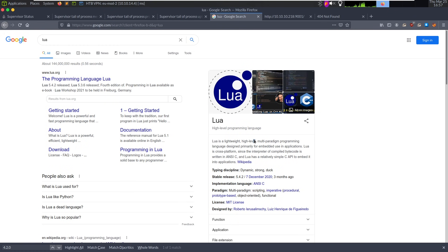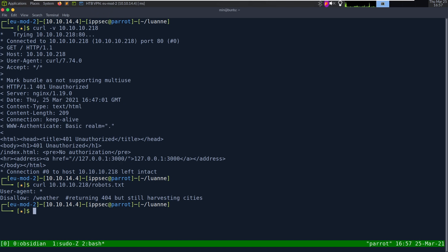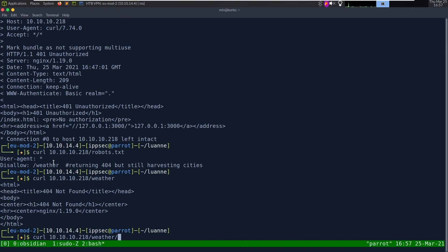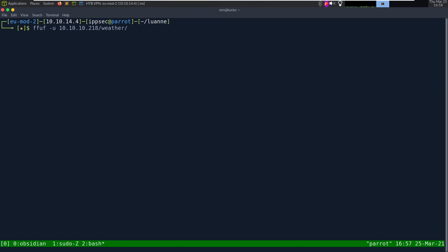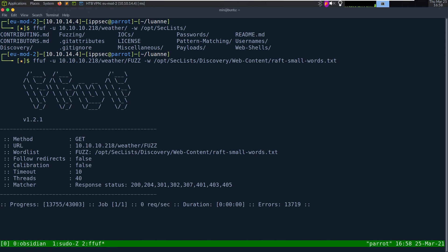Let's go and fuzz this endpoint. If we go back and curl /weather, we just get an error message, but robots.txt is telling us it's still harvesting cities. Let's run FFUF to fuzz this endpoint: ffuf -u for URL, -w for wordlist, /opt/seclists/Discovery/Web-Content/raft-small-words.txt. I could have used gobuster for this as well, but in my mind I'm fuzzing an API endpoint so I wanted to use FFUF.